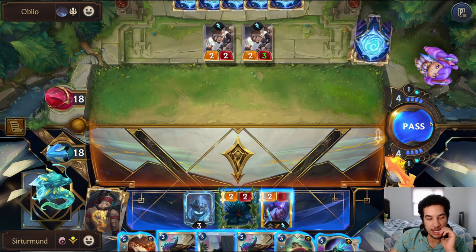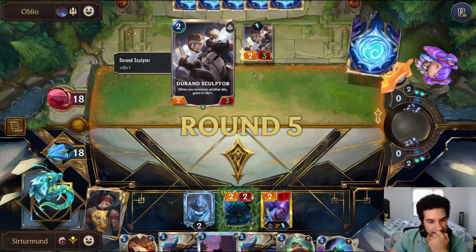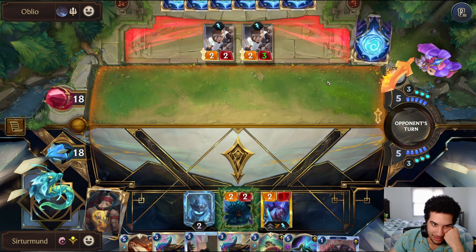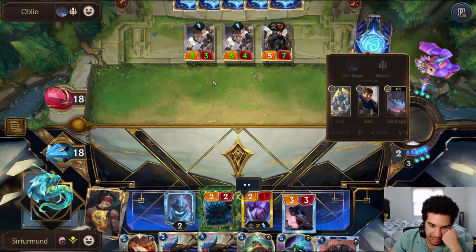We can pass, or we can go here. Let's pass first and see what the opponent does. Because this Siphoning Strike is kind of hot. We can just level up Action though. Yeah, this is an easy Action. So we go like this. I guess the opponent still has value here with this Garen.